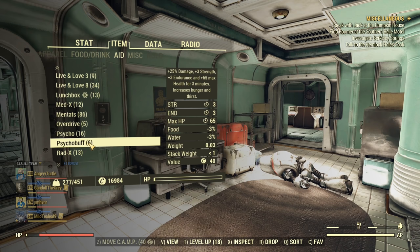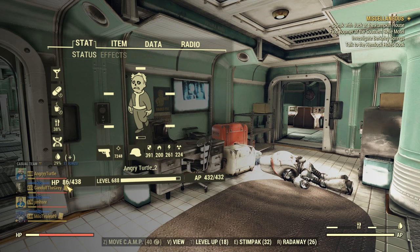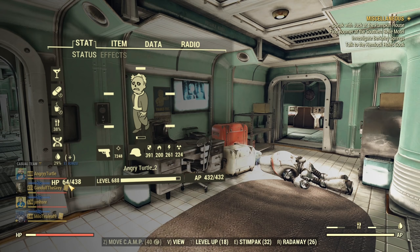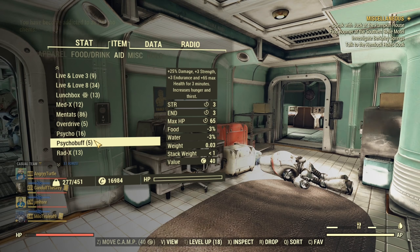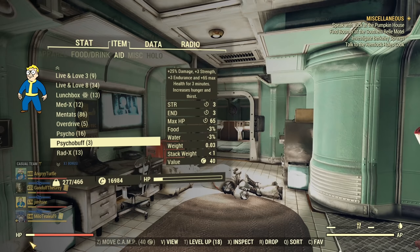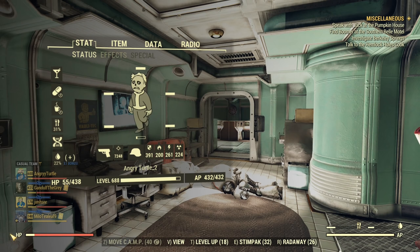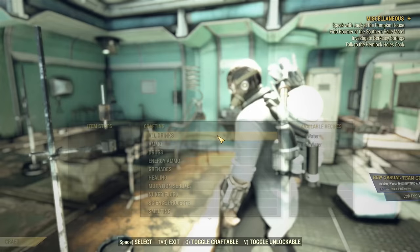If you take a Psychobuff and it's boosting your health, and you want to take another one, make sure you have at least 80 HP before doing so, or you might kill yourself. Let me show you — I took a toxic goo so my HP is now 64. If I take another Psychobuff now... I survived, but that was lucky. Usually taking another Psychobuff at low HP will sometimes kill you. Just make sure your HP is above 80 before taking another Psychobuff.